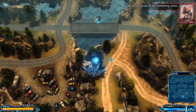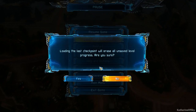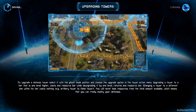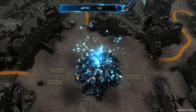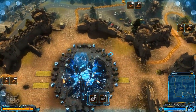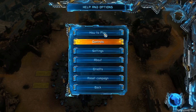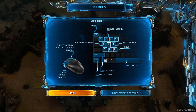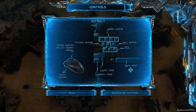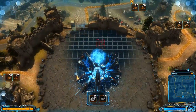Oh no! I completely forgot how to build towers — it's been a few days since I played this game. I need to check the controls. That's so funny. I want to build towers — controls, that's what we need. Move... shift! That's what it is — it's shift. Okay, I remember now. Remembered with the help of the options. Thank you, options!